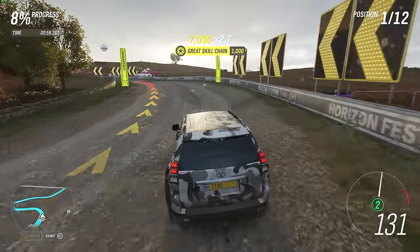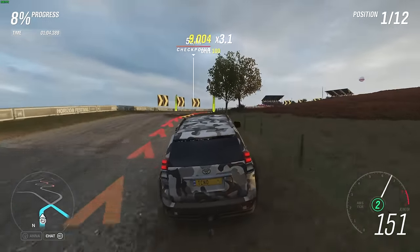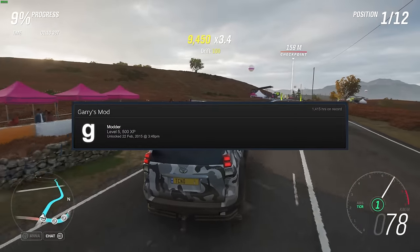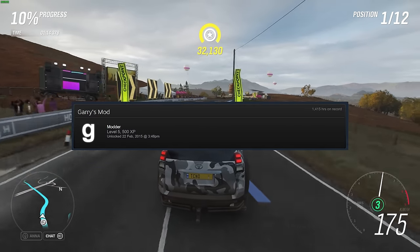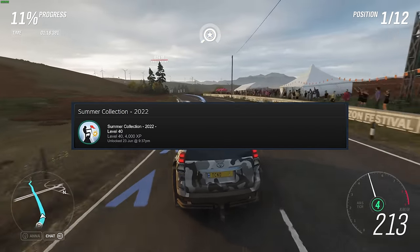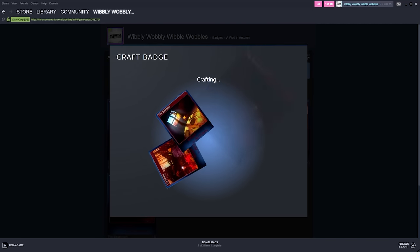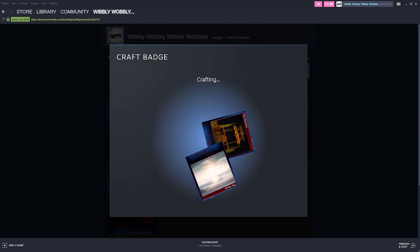On top of this, if you're using cards and badges to level up your account, each complete set of cards you convert into a badge gives you XP and an increased badge level for whatever game or event you crafted a badge for. Most of these have limits of only five levels, but events like the summer and winter sales usually don't have a cap. When you craft a badge, you get a random emoticon, a random profile background, and usually a random chance of getting a coupon for a random game.